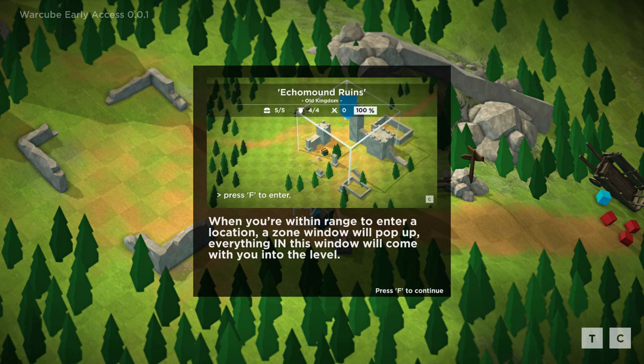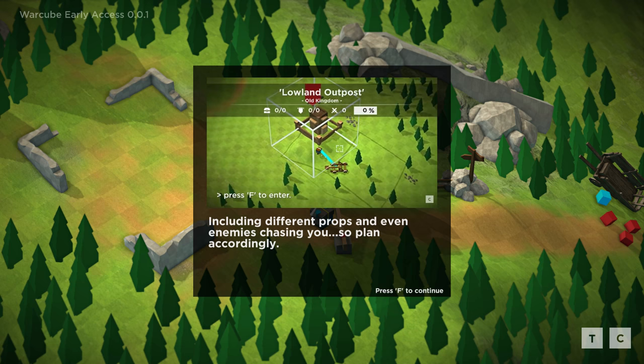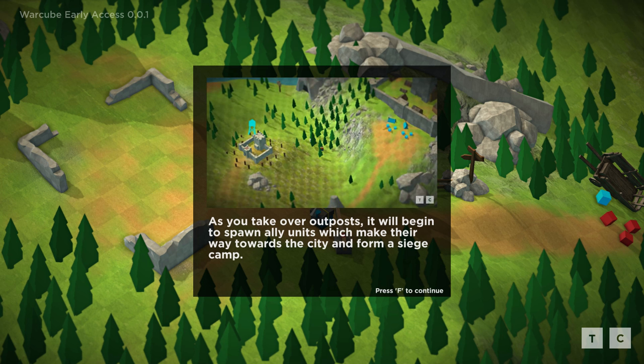Lowland outposts, including different props and even enemies chasing you — everything goes with you into there. See this guy dragging the catapult — he goes into the outpost and the catapult appears with him. That's interesting. Press T to enter tactical view, which shows you the overhead of the locations you discovered as well as any location hierarchies. As you take over outposts, it will begin to spawn ally units which can make their way toward the city and form a siege camp. Sieges — that's what we want!